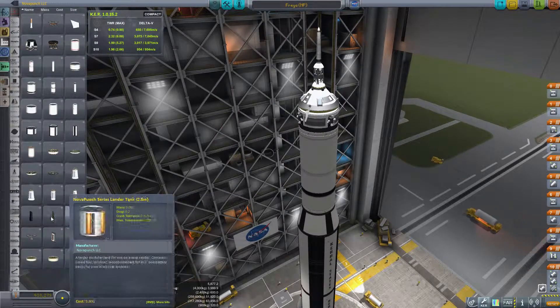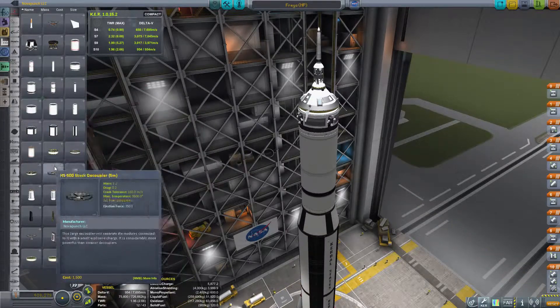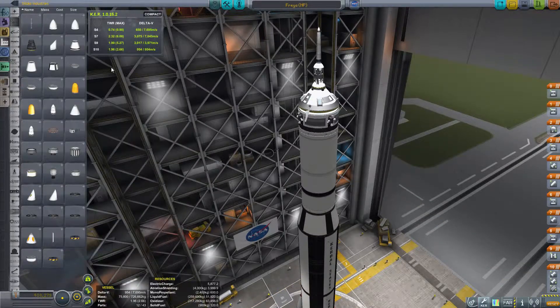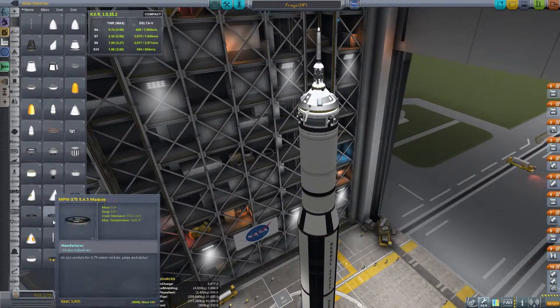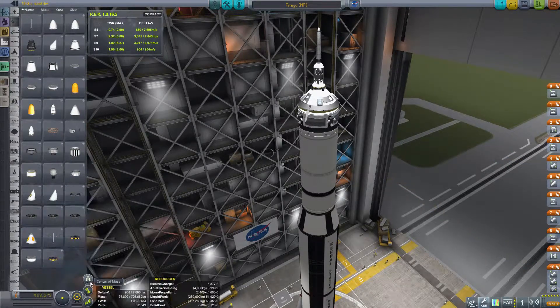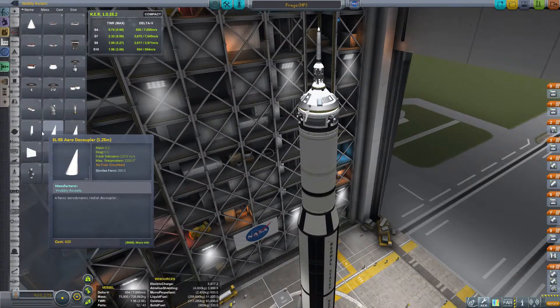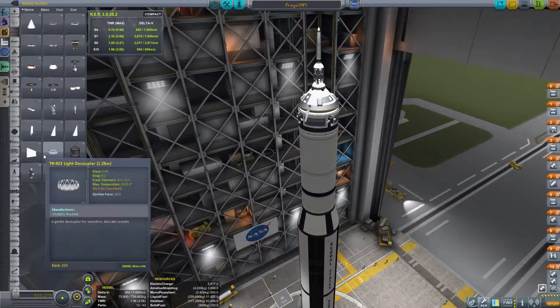It has a lot of cool parts, as you can see me going through here. The best way to show this mod is just to build a couple of rockets. You can see here I have the Freya Command Pod at the top, which is a 3.75 meter command pod. It gives you a lot of different functionality — I think it holds something like 9 Kerbals, which is pretty ridiculous. But it's a very good mod pack, one you should definitely check out.